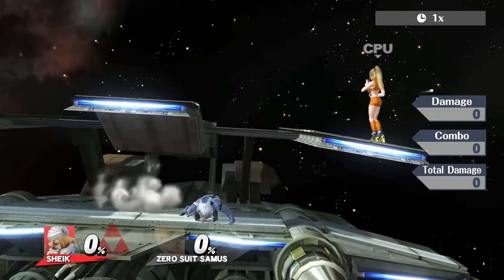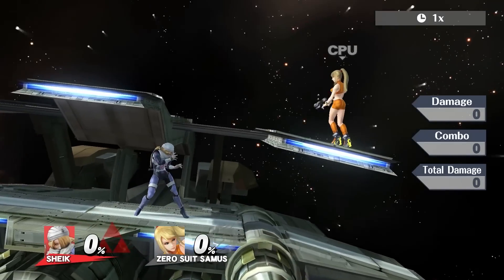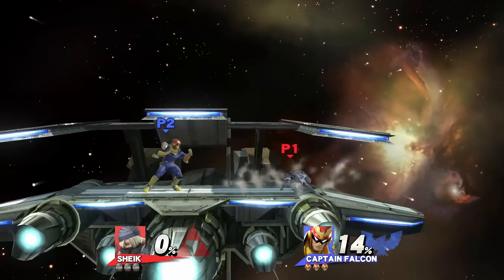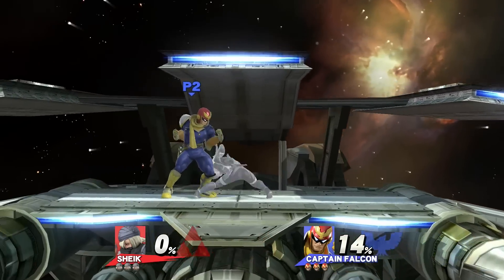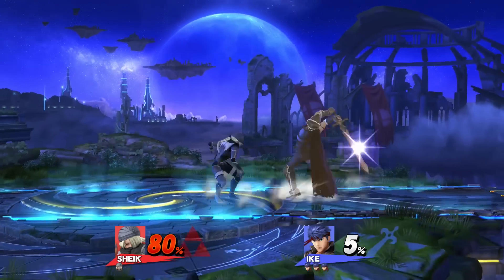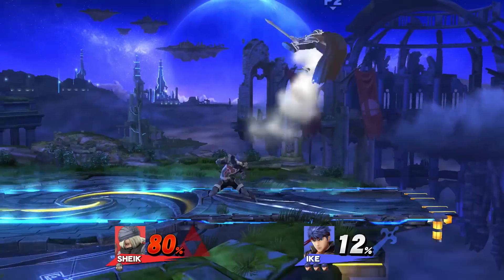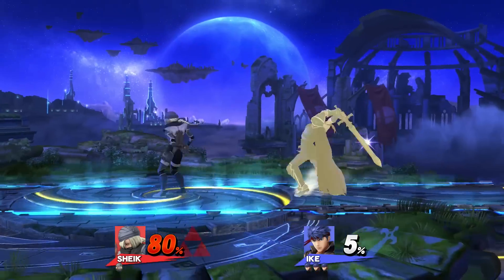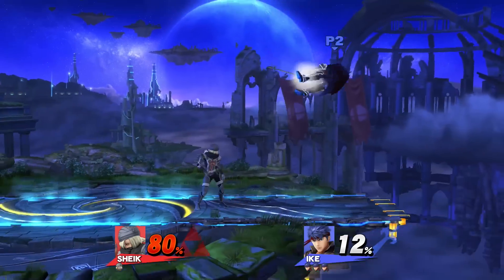Probably the most important part of this slide is that Sheik can pull off any move while sliding. This can allow you to pull off some safe shield pressure. With that in mind, let's have a look at some of its applications. First off, a simple one: you can use this Slide to space yourself, as well as mix up or bait your opponents. An opponent thinks you're coming in for an attack? Just slide away and retaliate accordingly.